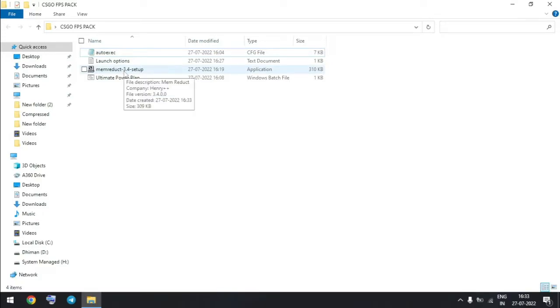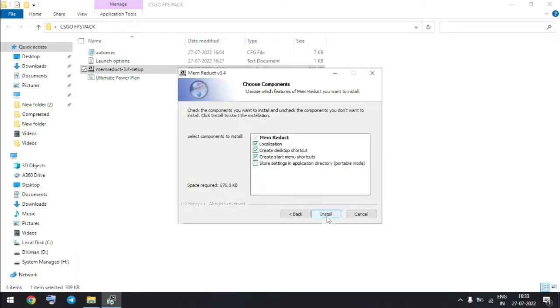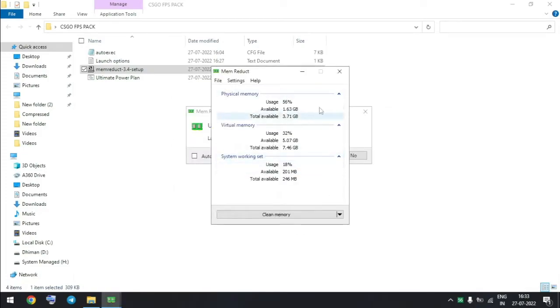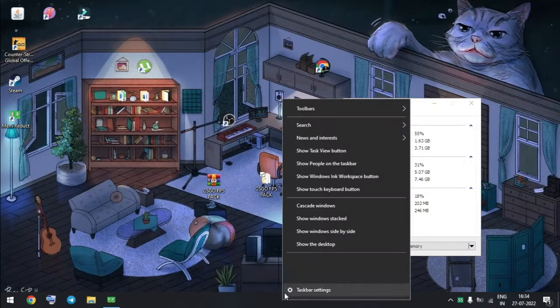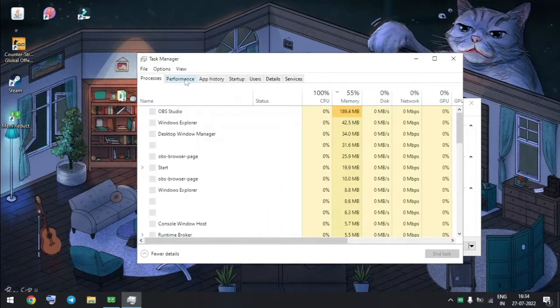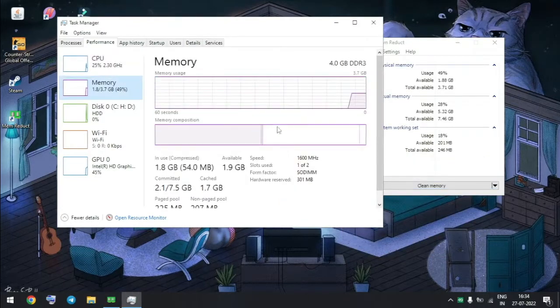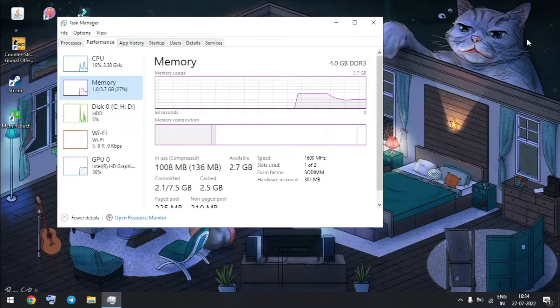Now open the Mem Reduct setup and install Mem Reduct on your computer. Now open Task Manager. You can see that when I click on 'Clean Memory', the memory gets freed up. Use Memory Reduct just before starting CSGO.